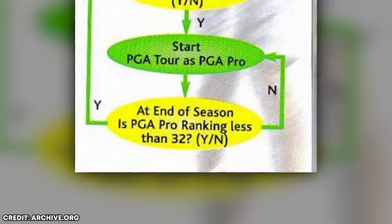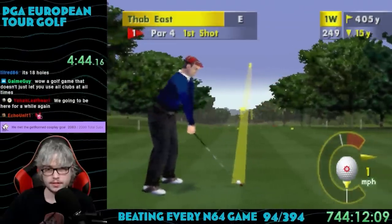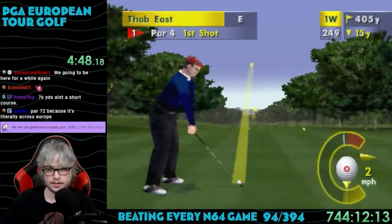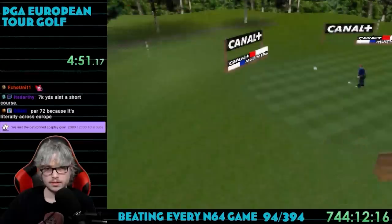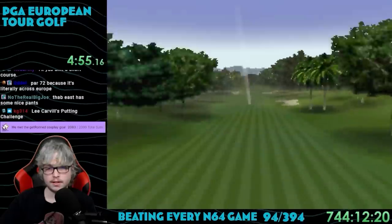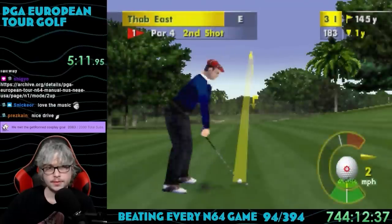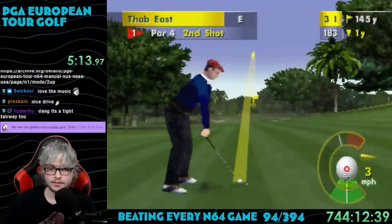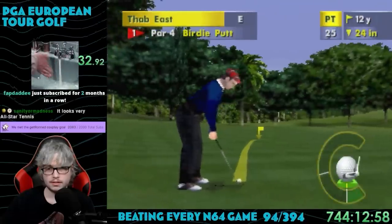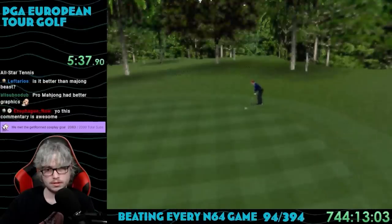Winning the PGA European Tour from this point will beat the game. I decided to do some practice before actually playing in a match because I literally had no idea what I was doing. The swing meter is in the bottom right — pretty intuitive. Just press A to start it, A when it's at the desired power level, and then press A again to line the accuracy up with the line at the bottom. It's very similar to Mario Golf, but the framerate in this game is abysmal, making it so hard to line up properly. Putting works better, mostly because the meter moves much slower and you don't have to do anything with accuracy, so it's only two A presses.